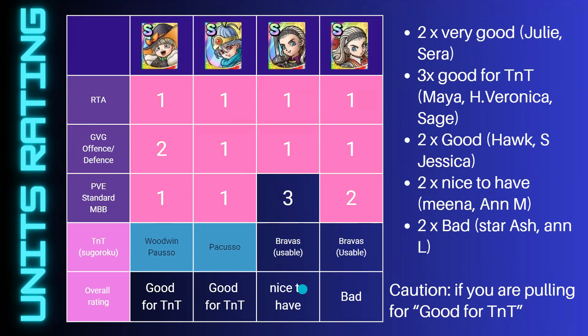Alnusia Luminary — the original. Not seen in RTA, not seen in GVG, not seen much in PVE so I rated her two. Similar to Voluminary, not the best but usable in Bravos. Altogether she's currently a bad unit, unfortunately waiting for a blossom.